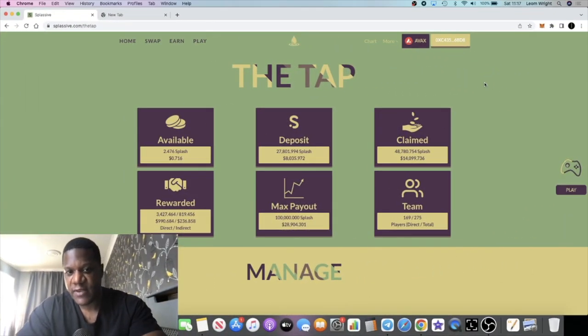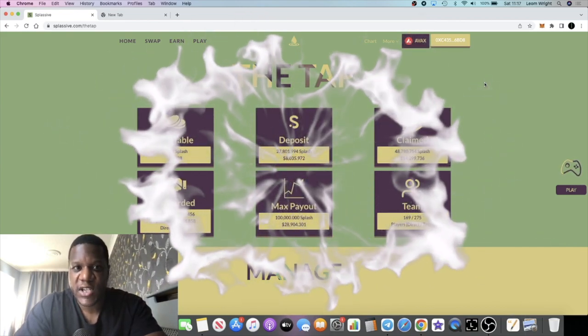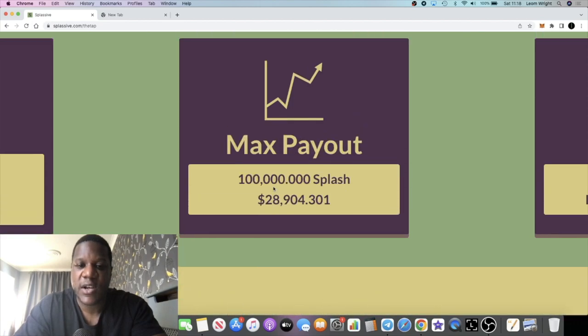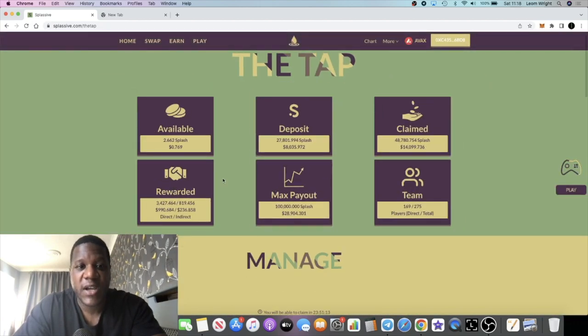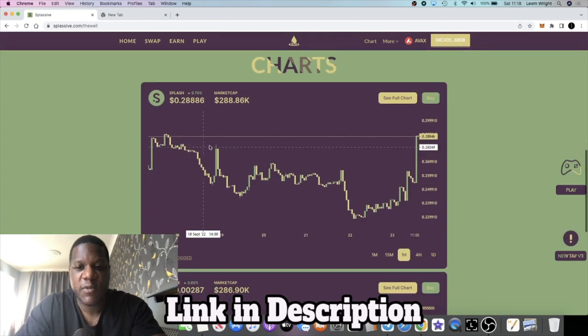It's the Crypto Lightsaber, back with another video. We're going to talk about Splasive — specifically the tap. I have maxed out on this account, and in previous videos I said I was thinking about building another account, so I have been building a second account. I take Splash from over here and airdrop it to my second account because this one is maxed out. The price of Splasive has been going up — it's around 29 cents at the time of recording.